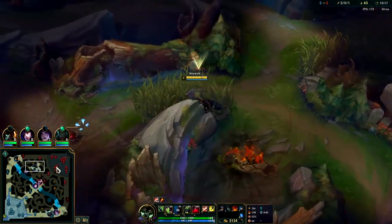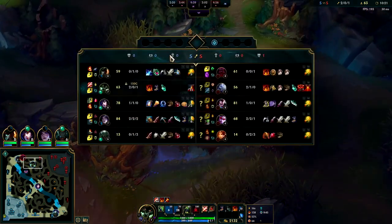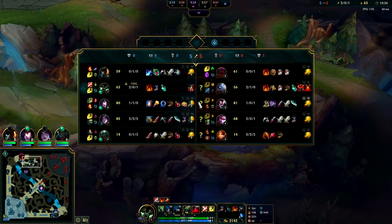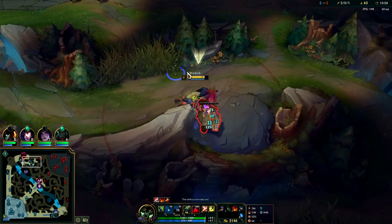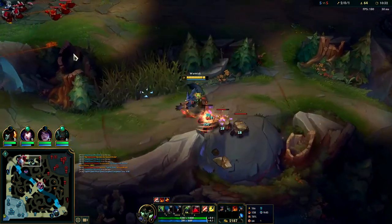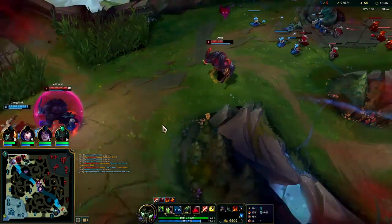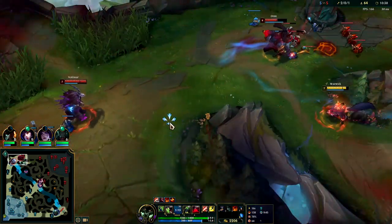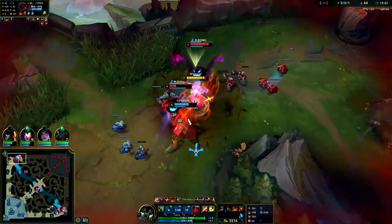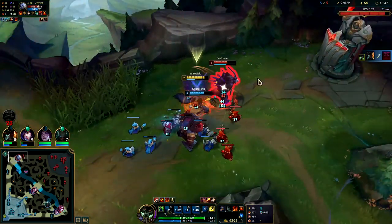Almost had it - he had a pretty tight timing on that smite. He does have more items now but I think we can solo him because of Lethal Tempo. He also went blue smite and I have red smite - red smite is way better for fights to the death than blue smite. Blue smite is more for ganks, or if you're playing a champion that completely lacks mobility and CC, like Tryndamere jungle who needs blue smite. That's the double fear - red smite is the ORN. I'll R Volibear, we should get his R here.